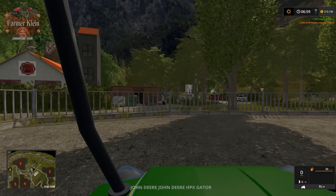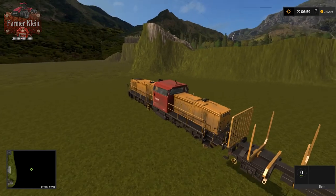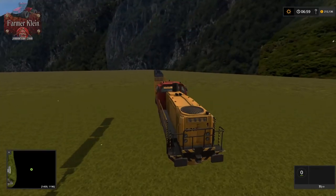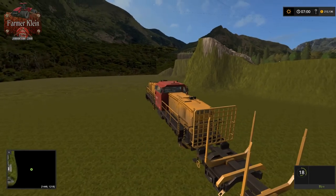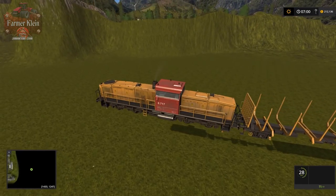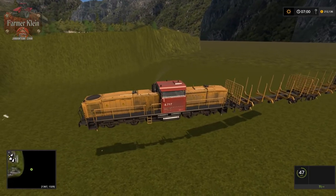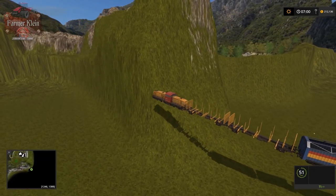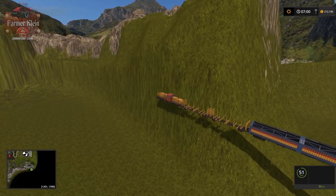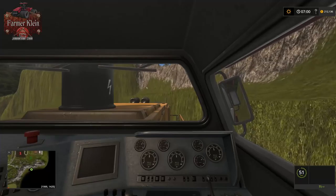Before we do a tour, let's tab into the train. The train is out here in the middle of nowhere. We need to wait until the train gets into the map proper so we can see how it drives through the scenery.